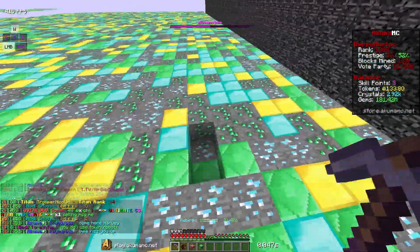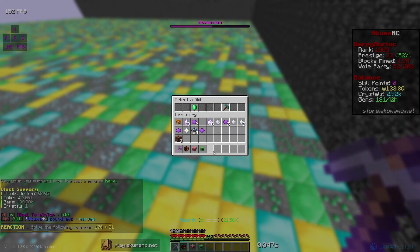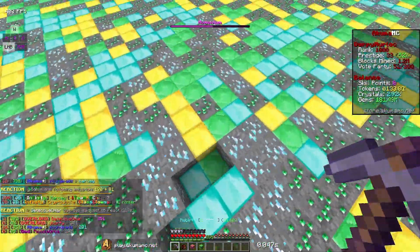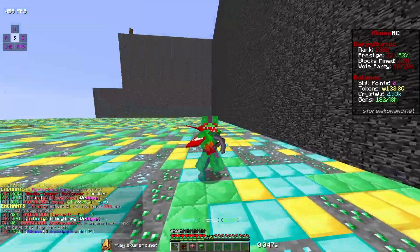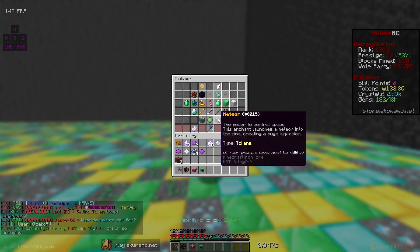We have some crystals left over for geyser — I can get two levels of that. Now we're at level 10 on geyser. And we can get something on the skill point tree — we have three skill points, so we just got a 5% prestige boost. Prestiges are getting really hard to get right now, very slow. But I'm just going to go mine real quick until I get level 400.